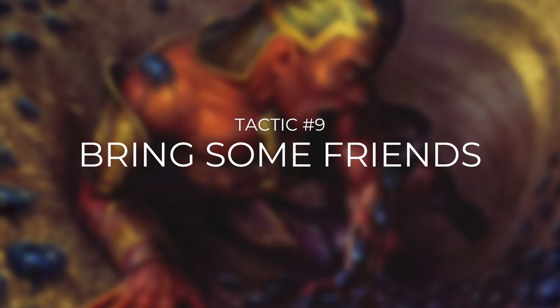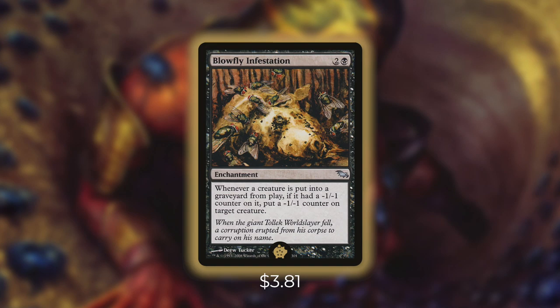Let's go through what that card is in tactic number nine: bring some friends. First up we've got the golden pick of this deck — the number one card out of our 99 — and that card is Blowfly Infestation. It's an enchantment for two and a black, and it says whenever a creature dies, if it had a minus one, minus one counter on it, put a minus one, minus one counter on target creature. This is essentially a two-card combo with our commander. Once we've got our commander, this, and two snakes in play, we're good to go. When we put a minus one, minus one counter on one of our snakes it dies, that triggers Blowfly Infestation and our commander. With Blowfly we put a counter on the other snake, our commander creates another snake, then that snake dies and the exact same thing happens. This loop keeps happening until we choose to target something else. Essentially this gives us infinite enter-the-battlefield triggers and death triggers. This is still a very effective card without the combo — it can wipe out every one of our opponents' creatures that have one toughness and continuously spread counters among them.